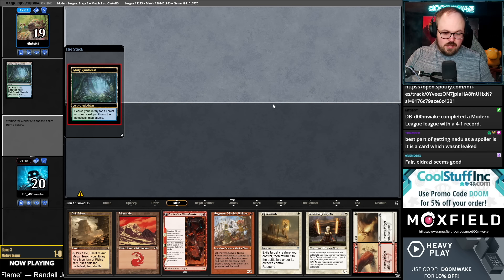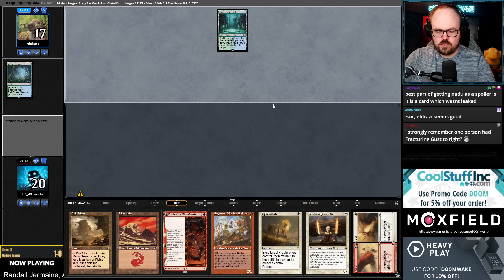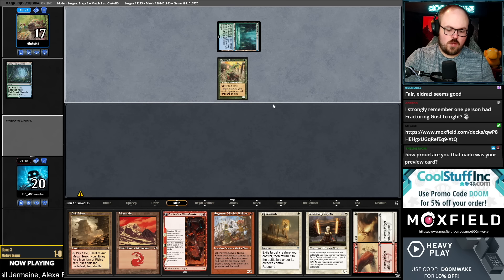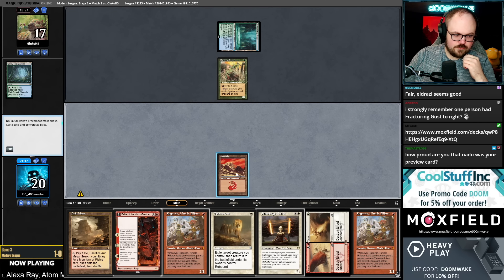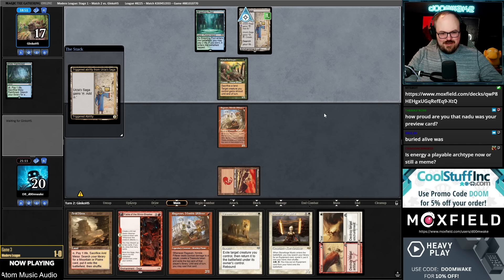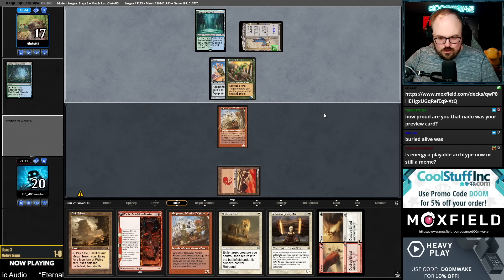Nadu was not leaked. I think Buried Alive was, but I don't remember seeing it — once they confirmed I was going to get a spoiler card, I stopped looking at leaks specifically to avoid getting my spoiler card leaked. It's like a blessing and a curse, right? The card is so obviously extremely broken — so is that a good thing or a bad thing? Probably a good thing.